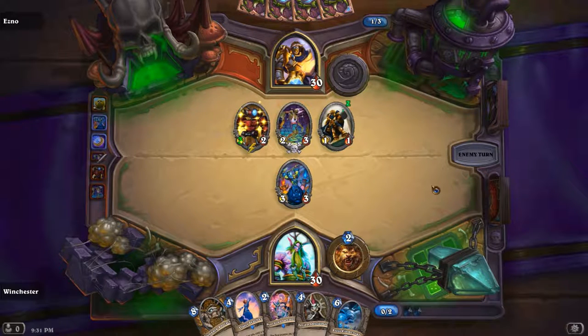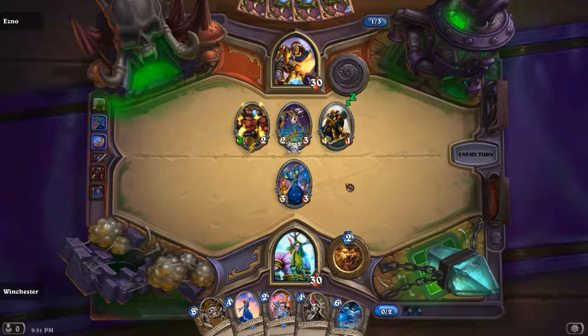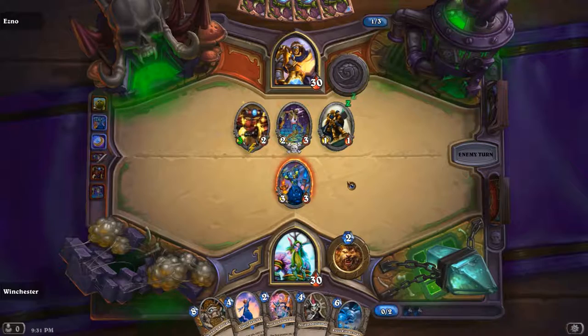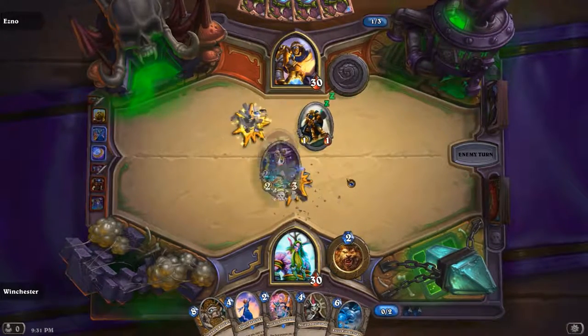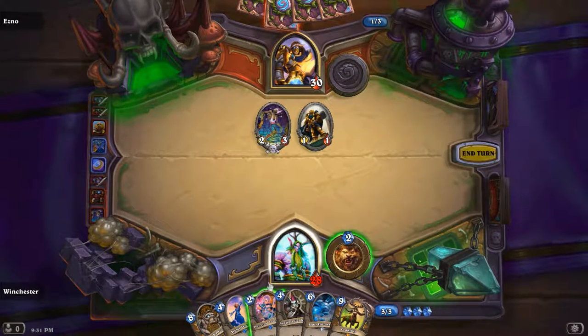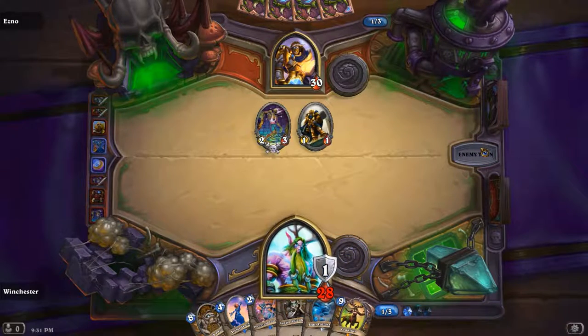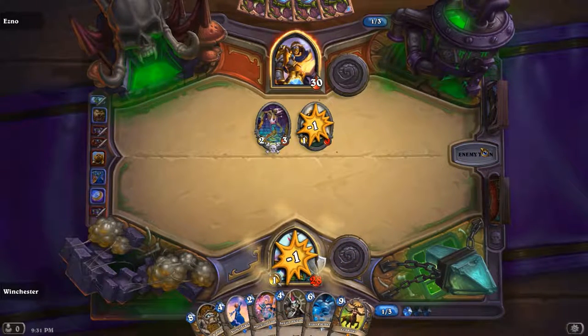Oh, he's going to be greedy. If he hits me in the face that would be great for me — because then I can hit it with my Earthen Ring. He's thinking about it. I would just trade. Yep, that's a good idea. Oh, Sen'jin — that's not what I want to see. Now I have to play this Pint Size. Oh, I don't? Okay, don't play it again, I guess. Which is a fine idea — then next turn I have two 4-drops.